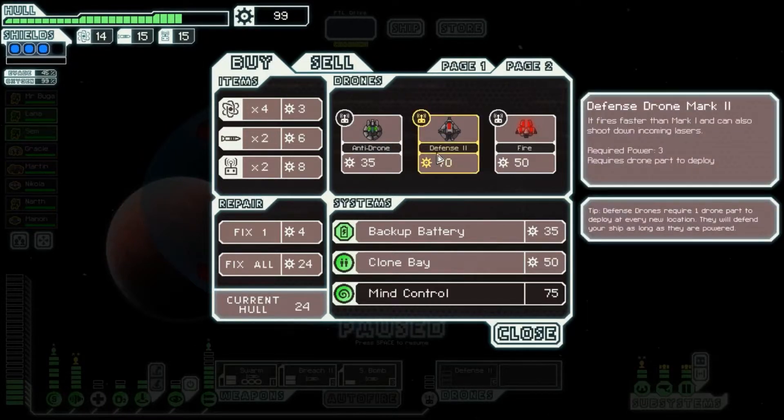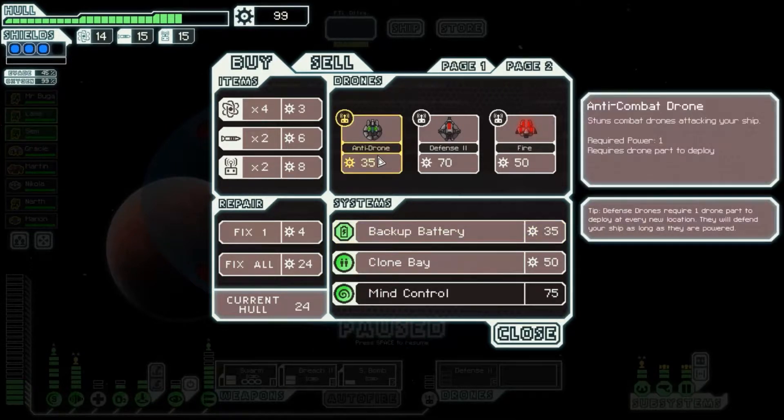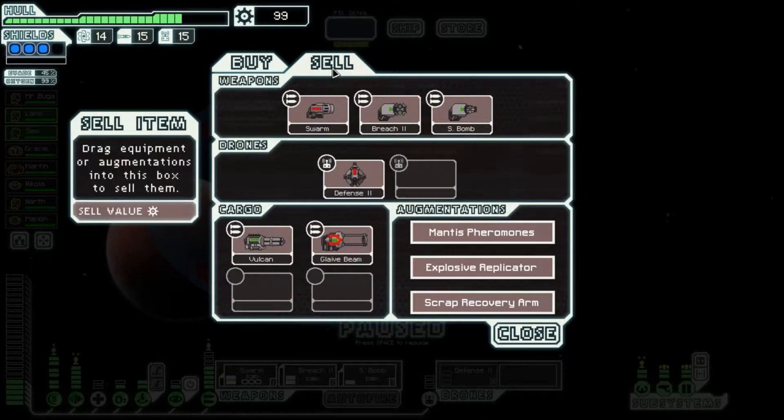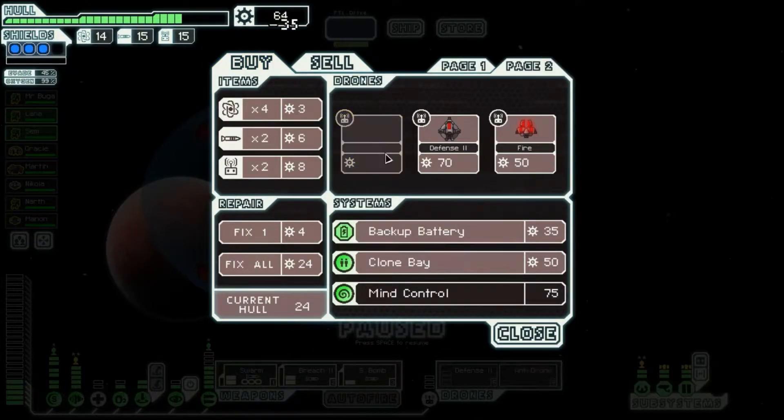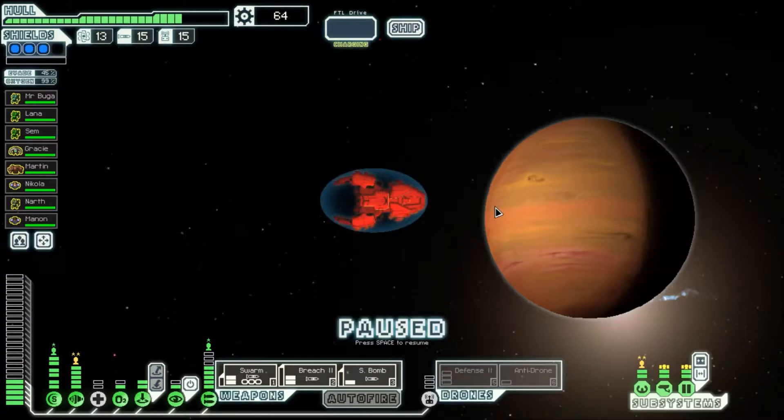Defense 2 we already have, and I won't be able to get 3 more points in this. Anti-ship Fire Drone — combat drone that repeatedly attacks with a small beam weapon that lights rooms on fire. That's nasty. Anti-drone — we might actually be able to use that. I would only need to put one more point of power in this, but where are we going to get the power? I would have to turn something else off. Having to put aid into this and still have teleporting functionality is the problem. I'll grab it as a just-in-case — it's only 35.